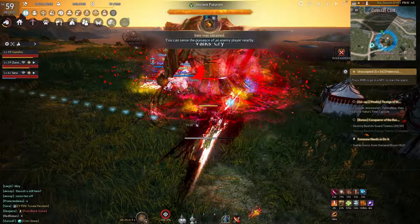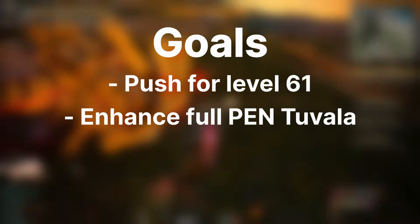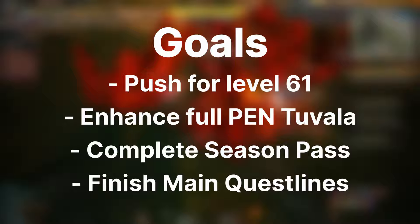We've completely transitioned into the last stretch of the season. We have goals to hit before the season ends — these can be completed in any order, and a lot of the grinding will help accomplish multiple goals simultaneously. Our new goals are: push our character to level 61, enhance all gear and accessories to pin Tuvala, complete the season pass, and push through a few more main story quests to unlock new regions.